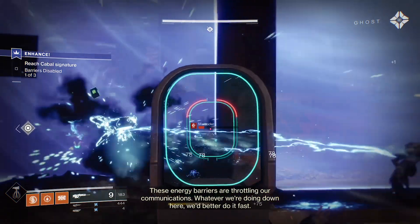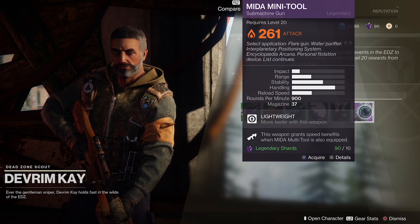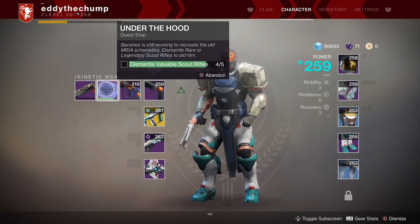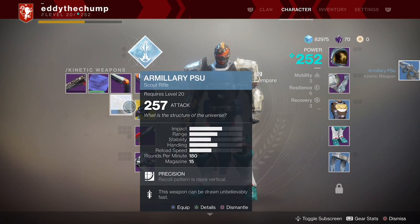When you complete this questline, Devrim K will thank you and give you the Mida mini-tool. The Mida itself is still a fair bit away. Once you have the mini-tool, Banshee at the tower will have a quest for you. He'll give you a quest item which must stay in your kinetic inventory to log progress. This is multi-tiered: the first step is to kill 50 enemies with a precision headshot from a scout rifle and get 25 multi-kills without reloading with a scout as well. He'll then replace that quest item with another, which requires you to dismantle five blue or better scout rifles. Legendaries do not count for more, so try not to waste them unless it's a weapon you were going to get rid of anyway.